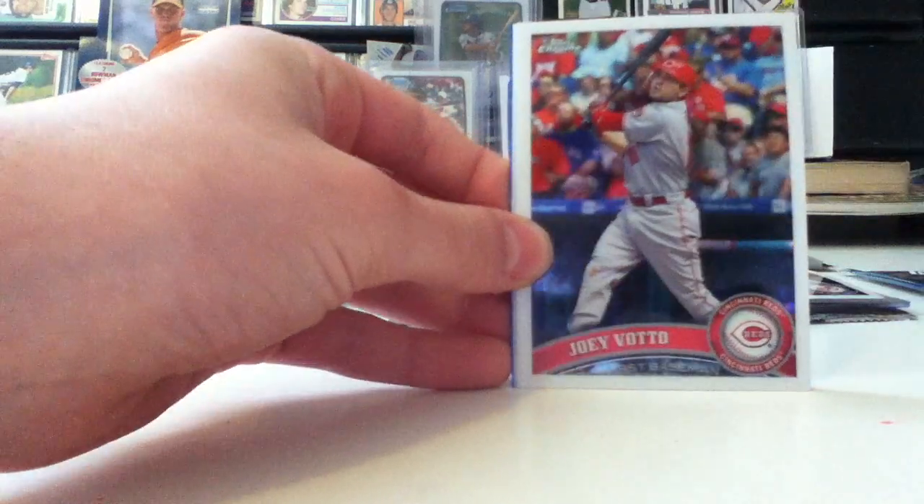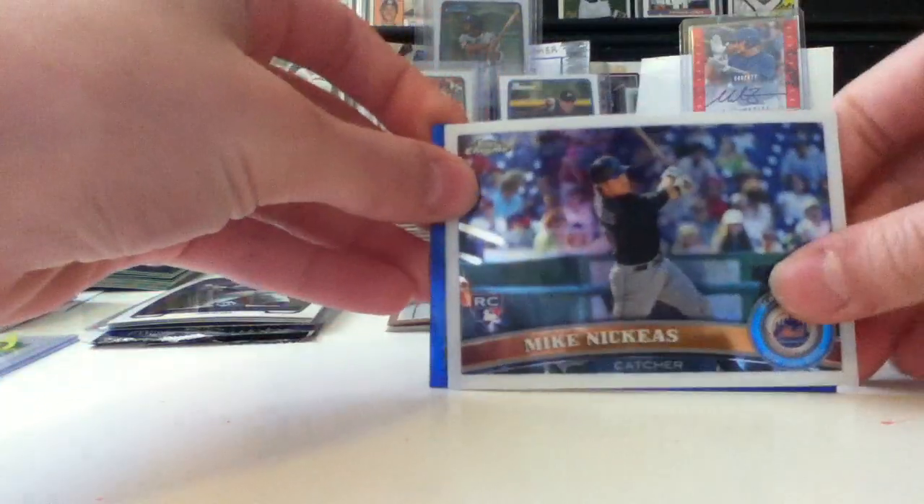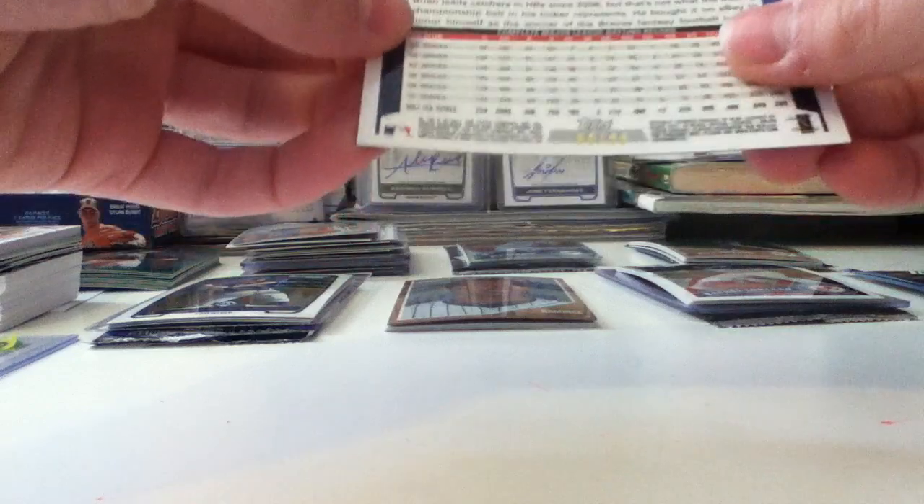In this pack, I got an Adrian Gonzalez, a Joey Votto, a Mike Nikias rookie for the Mets, and a Brian McCann Blue numbered /299. So that was really nice — got my money back on that pack.